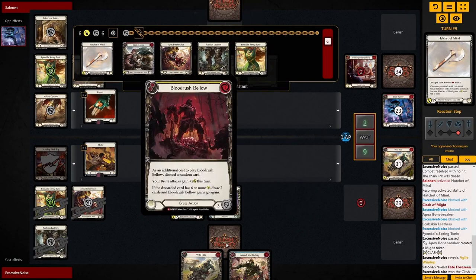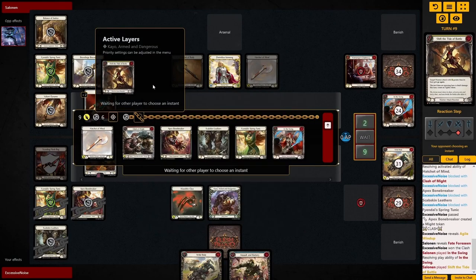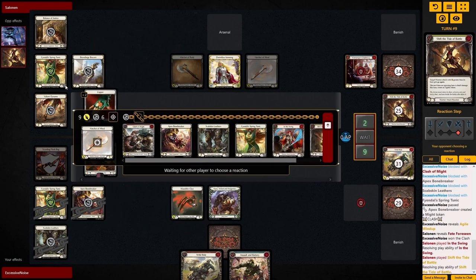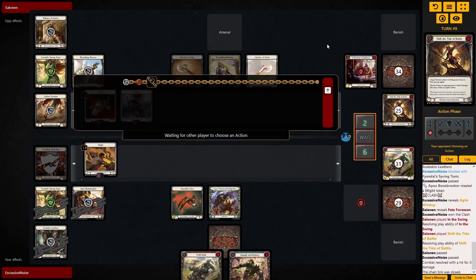And now we created 3 Might. They actually have the perfect pair to punish us here. Luckily, I think our Life Turtle might just save us here anyway.